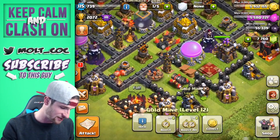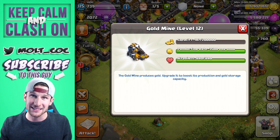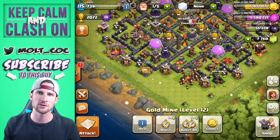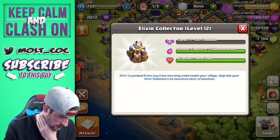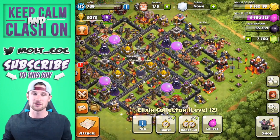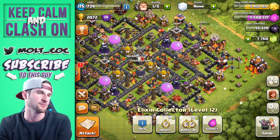Obviously I have new stuff — you can tell with the gold mine, not as much with the elixir drill — but they're all level 12 now. The storage capacity is 200,000, and there's six of them. They hold 50,000 more per building, which is ridiculous. They also produce an extra 200 an hour — I think it was 3,000 before, but correct me in the comments. When you're away, the mines and pumps are producing all that beautiful gold and elixir.